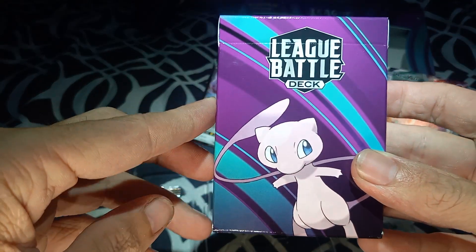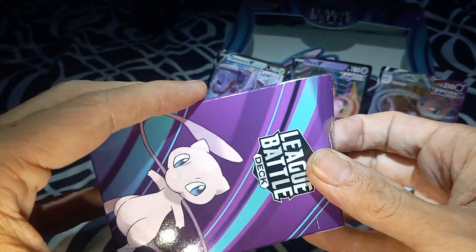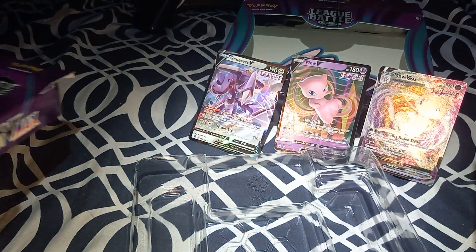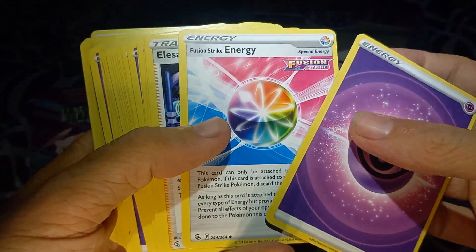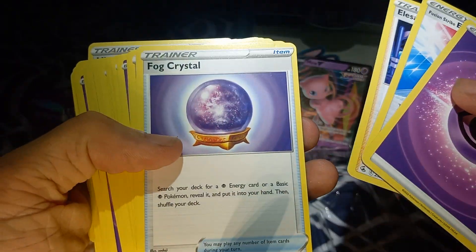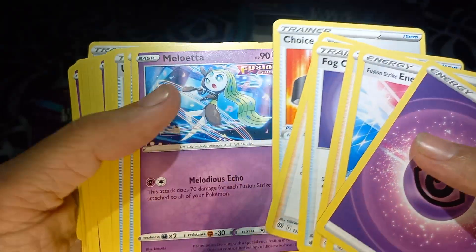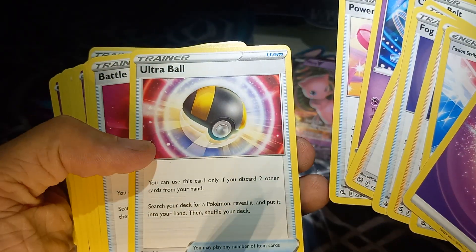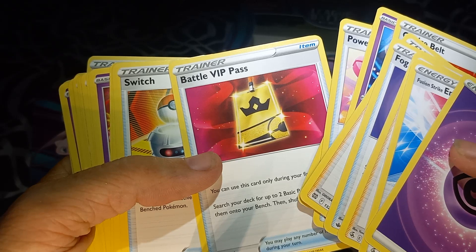Here's the deck itself. Let's see if we get anything special out of here — I think we should get at least one good card. Alyssa's Sparkle, Fusion Strike, Fog Crystal, Boss's Orders, Choice Belt, Meloetta, Power Tablet, Ultra Ball, Battle VIP Pass — that's pretty cool.